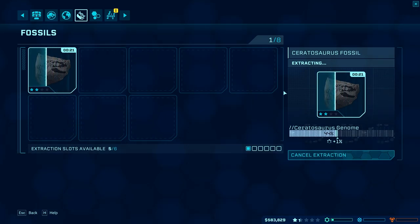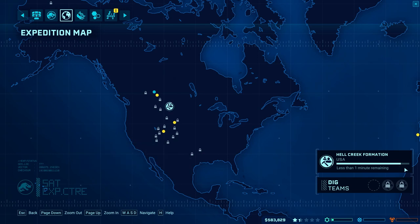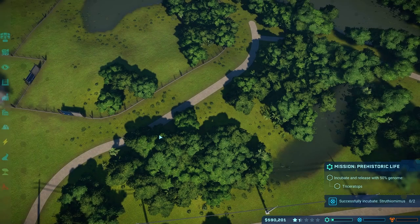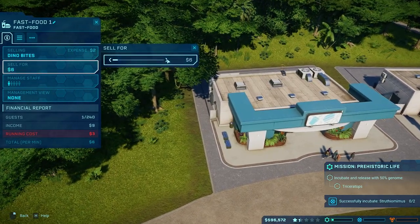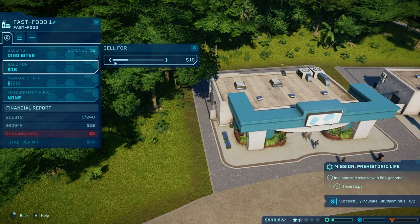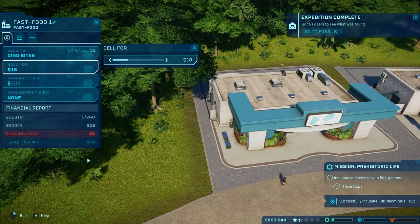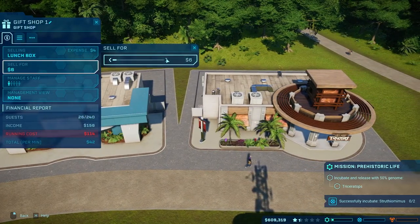It extracted that DNA really fast. The expedition should be returning in just a few seconds. We are making a profit, but it's very little. Let's double check now that these shops are built — we can make sure we're making the most money we possibly can be. What I'm doing is going up and down in price and then paying attention to the total per minute to find the sweet spot. If we go one more dollar, we make a little bit less. So let's go back — that's a whopping $22 per minute from the fast food restaurant.